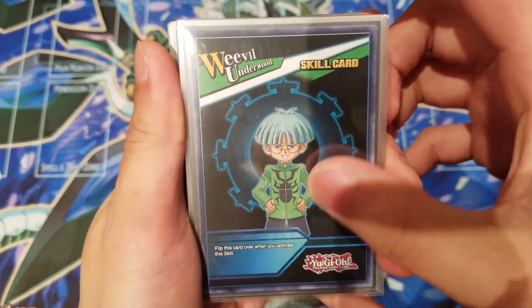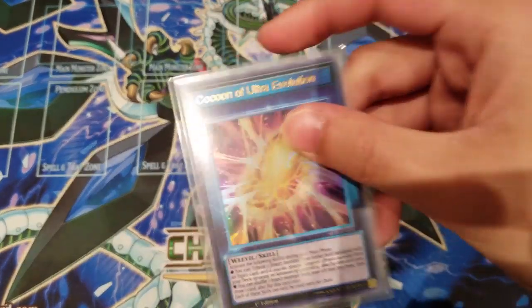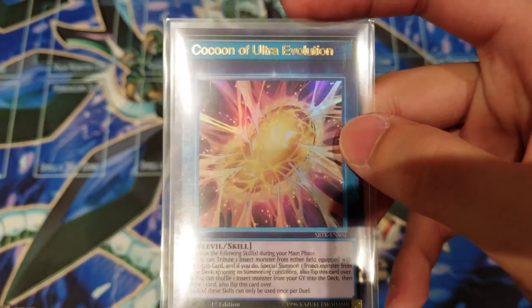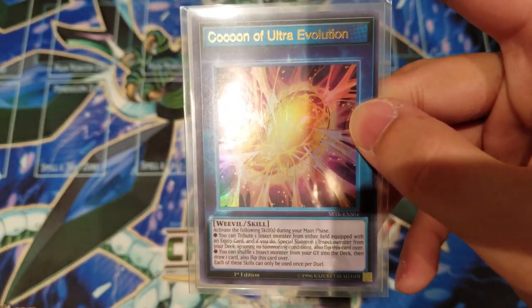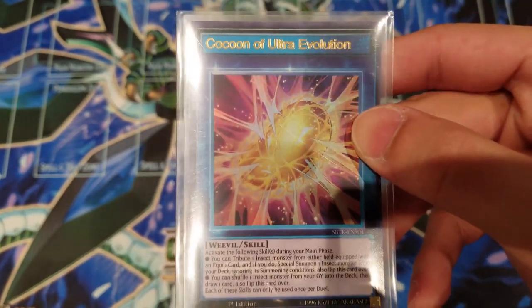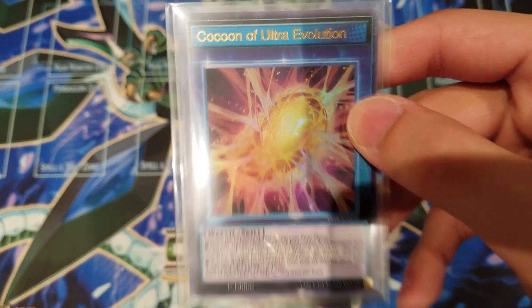For the skill, we are playing the Weevil Underwood skill: Cocoon of Ultra Evolution, which is extremely cool. It's taken from regular Yu-Gi-Oh! where it was a quick-play spell, but here it's a really powerful ultra rare skill. I really like the artwork — the golden cocoon just looks really fascinating and blends very well with the skill.